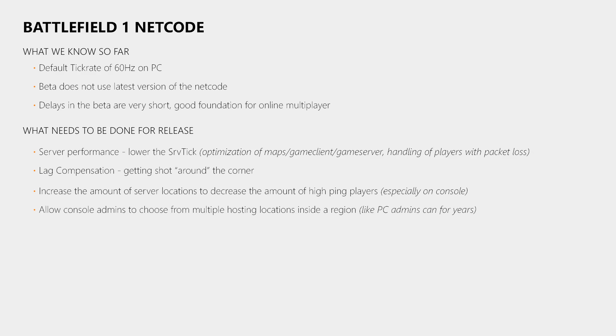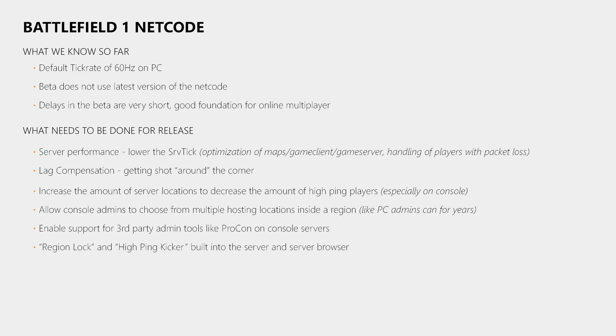Admins of console servers need to be able to choose from several different hosting locations inside a region, instead of only being able to select the region, which is just not good enough. Another important point for console admins is that they need support for third-party tools like Procon so that they can properly manage the server they pay for. Microsoft and Sony might not like the idea of providing a console server admin with as much power as PC server admins have — however, server rental on console is not very attractive without that kind of control. DICE really has to push forward here to provide their community with what they need to properly manage their servers.